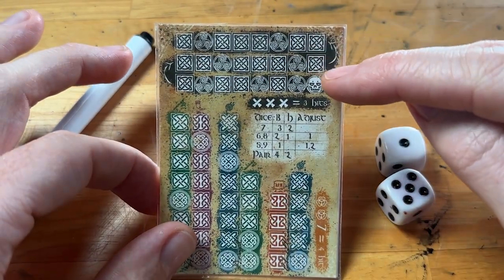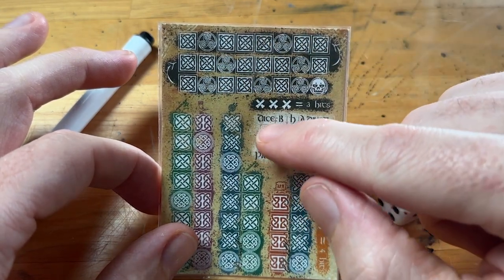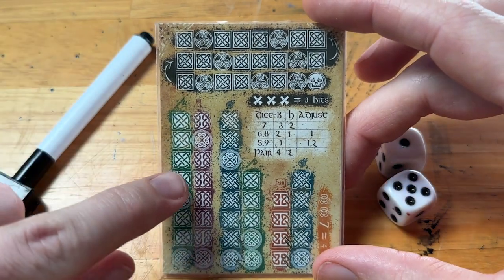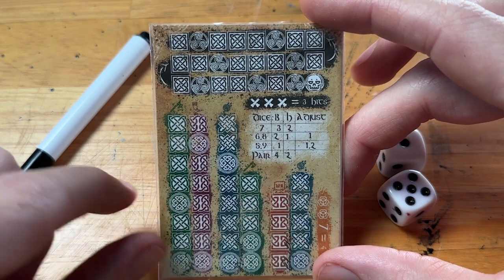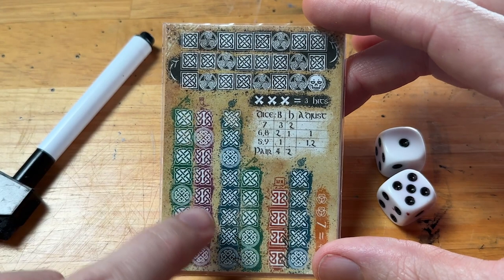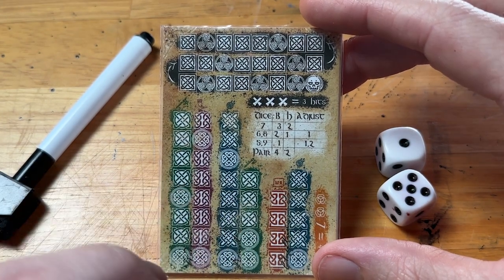Up at the top we have the Banshee — this is where the Banshee's health will be tracked. We have the attack chart, which we'll be using in each phase of the game, and then we have the three heroes. We have two columns for hero one, two, and three that you'll be using to track their statistics, and each hero is a little bit unique, which is important as we get later into the game.